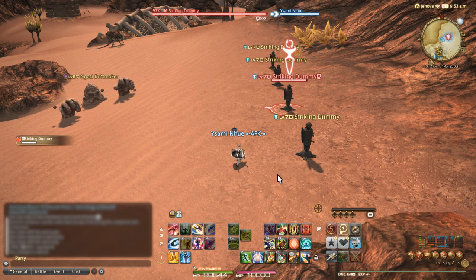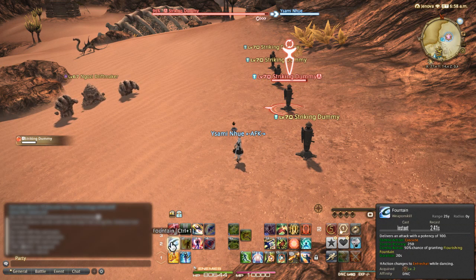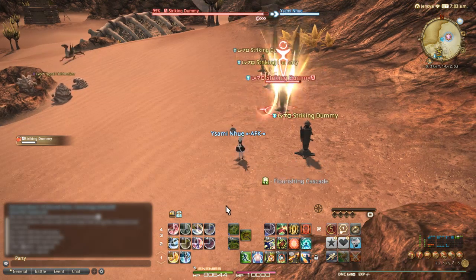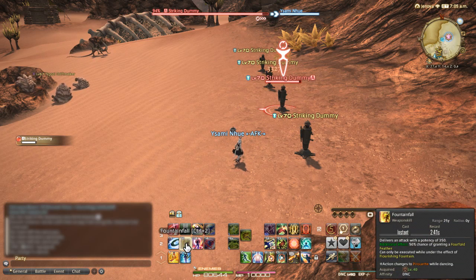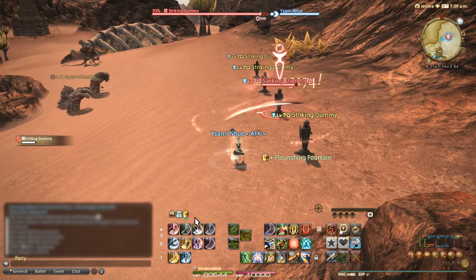Your shortest rotation is going to start with Cascade and Fountain. When you use Cascade, there's a 50% chance of granting you Flourishing Cascade, which lets you use Reverse Cascade. Cascade also combos into Fountain, and Fountain has a 50% chance of granting Flourishing Fountain, which lets you use Fountainfall. Simply burning your way through these moves is going to be the most basic rotation you'll be doing.